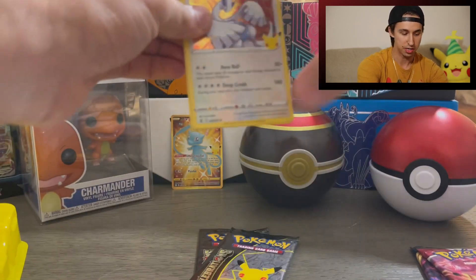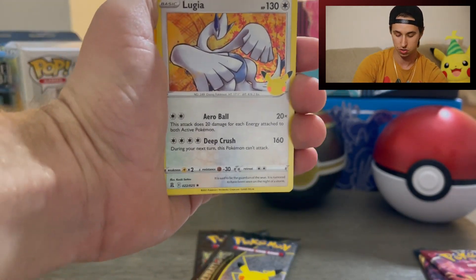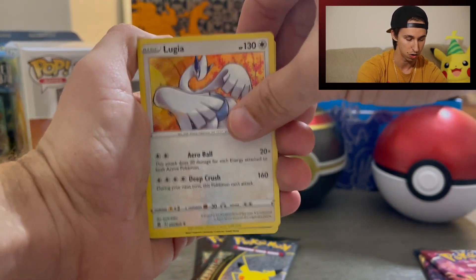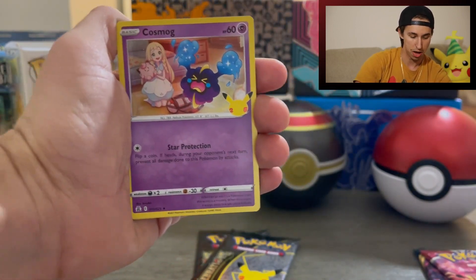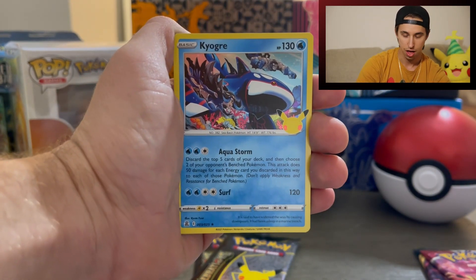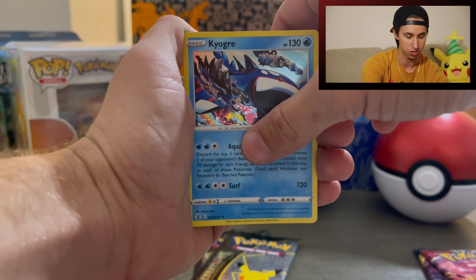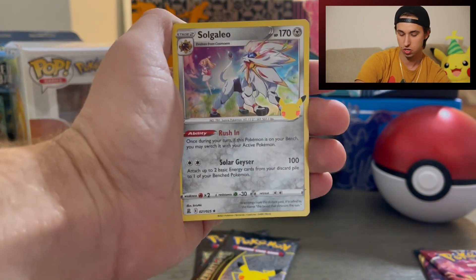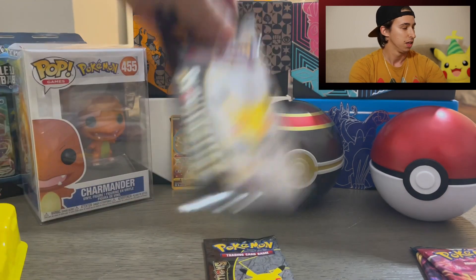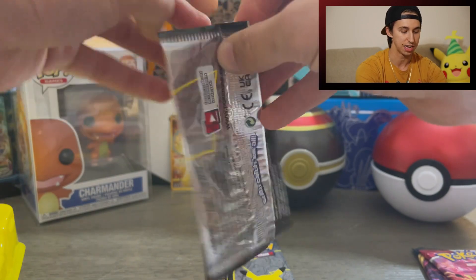Not a classic set hit but definitely a big hit from this set. I really wish they did something special with Lugia — am I the only one who really loves Lugia? I love his release in the Legendary Collections back in 2000. Here we go — Lugia, followed by Cosmog, and a Kyogre standard set card. Guessing I'll get a full holographic Pikachu or Professor's Research — oh and a Solgaleo. When you get a gold card on your very first pack it is okay to have one pack without any hits.